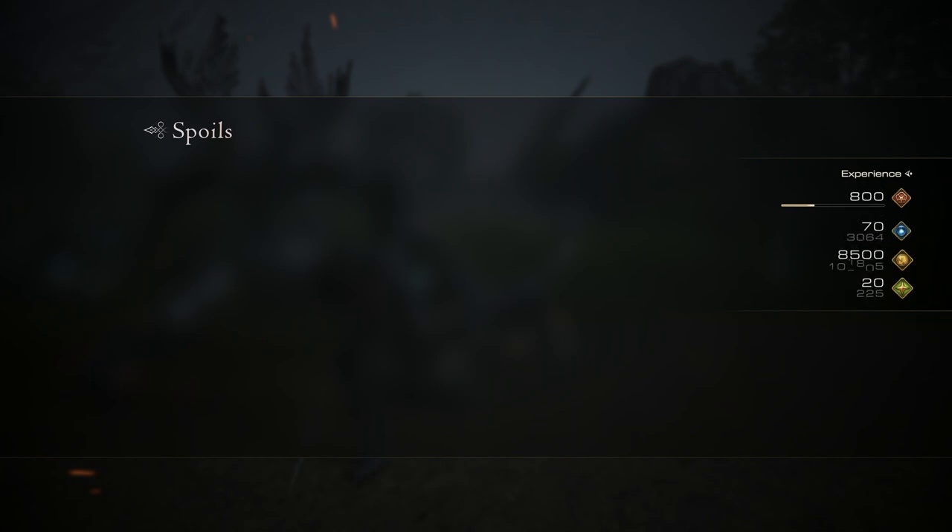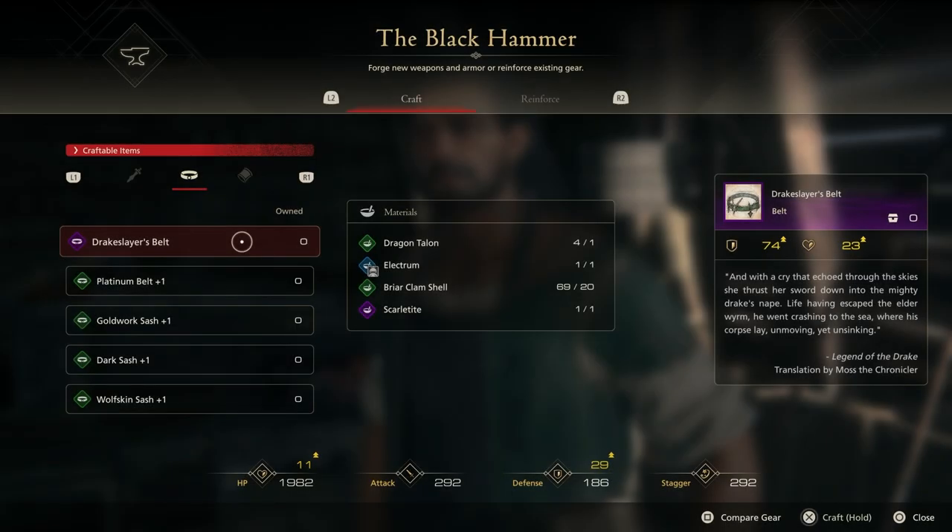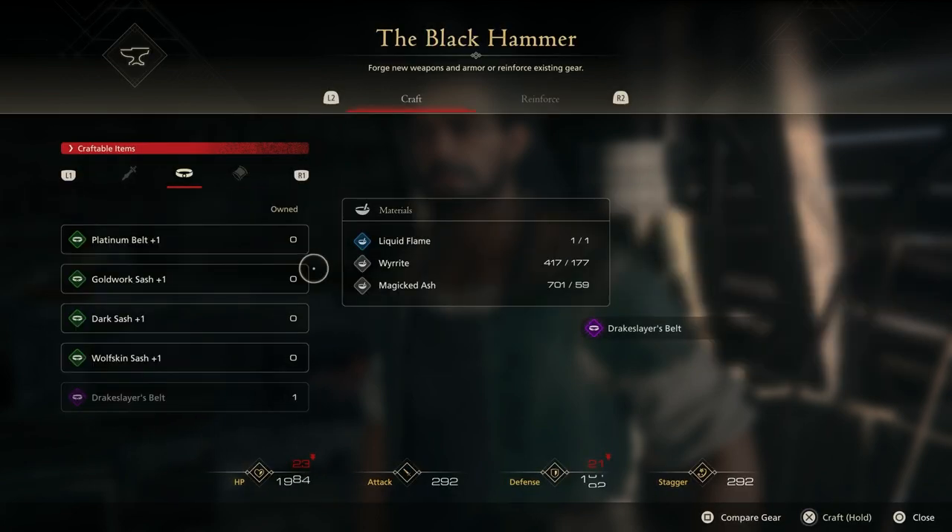And that's it. You've got everything you need now to go ahead and actually craft the Drake Slayer's Belt at the Blacksmith, which is a decent belt — it's worth getting. It just took a bit of work to get everything we needed. But there we have it. Thank you for watching, folks. Don't forget to subscribe to the channel to be notified of future FF16 content. And I'll see you next time.